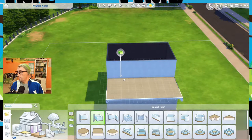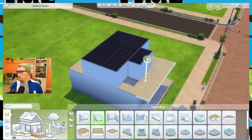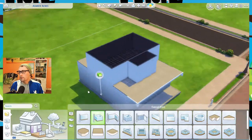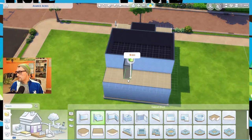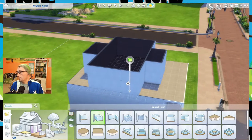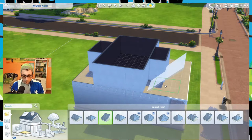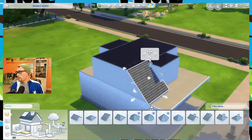Now we're going to do our dormer for the front of our craftsman. When blending roofs, I tend to leave one square in front of them — it helps when you go to blend the roof in. So you go like this, leaving one square, and you've got three squares here to blend your roof in.